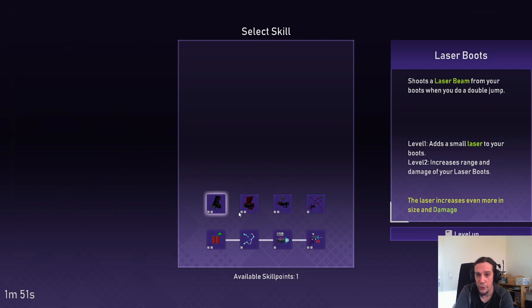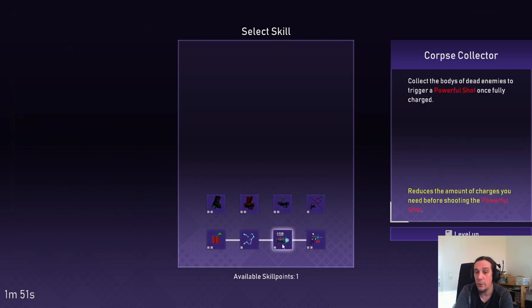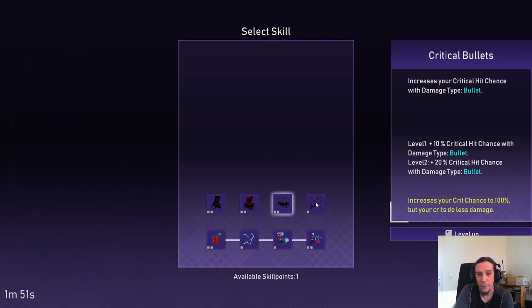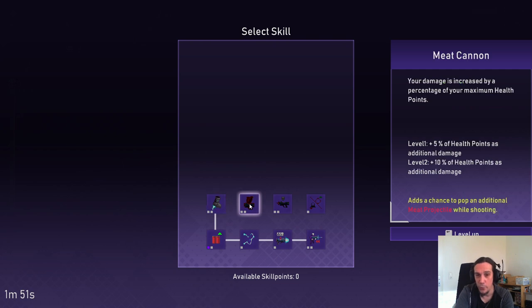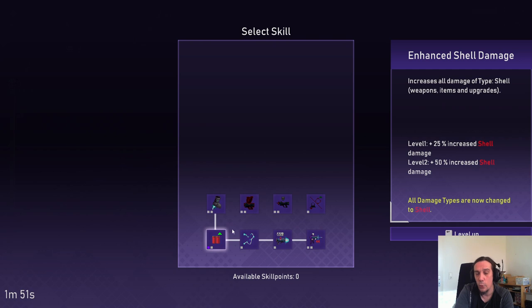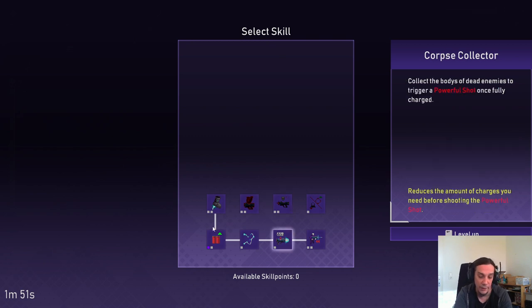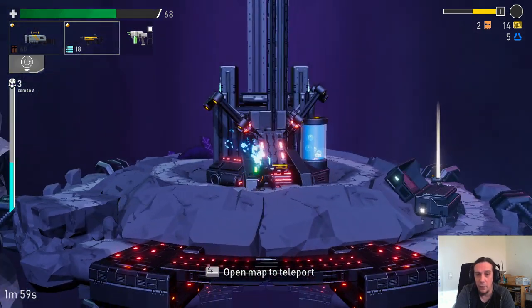There are very strange and exotic skills — for example, laser beams from your feet when you do double jumps. There's also Corpse Collector: collect the bodies of dead enemies to trigger a powerful shot once fully charged. To skill anything from the upper layer, you need to first skill one skill directly below it. For example, once I skill Enhanced Shell Damage, I unlock access to Laser Boots, and once I unlock Laser Boots I unlock access to the Meat Cannon and so on. You always need one skill point in an adjacent skill to unlock these bridges. Skills are gained whenever you level up and you can only skill yourself at these operating tables.